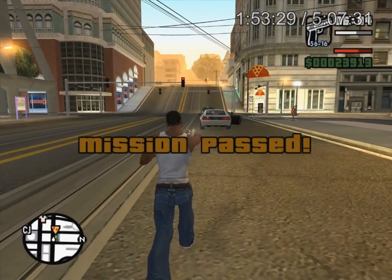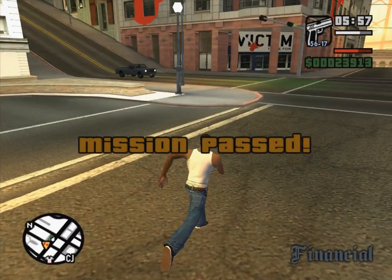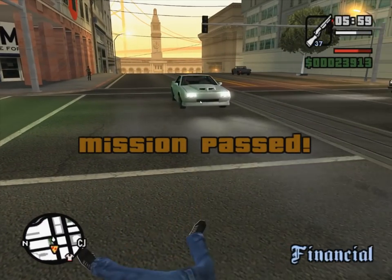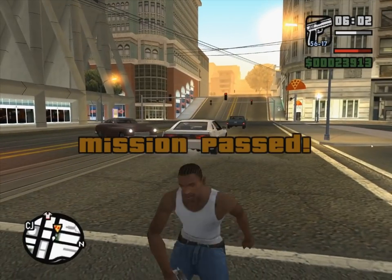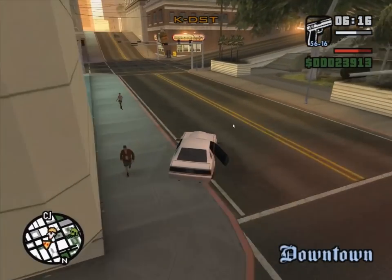There is another weird effect that can happen here - if an NPC is trying to drive into the valet place, you will not be able to steal the car. You press the enter car button right next to it and CJ just ignores you and nothing happens. It's because they're trying to get valeted for whatever reason that makes the car unstealable. But the solution is to just shoot them in the face, which is why I just shoot the Buffalo driver here even though he's driven past the valet thing. Anyway, get the Buffalo.